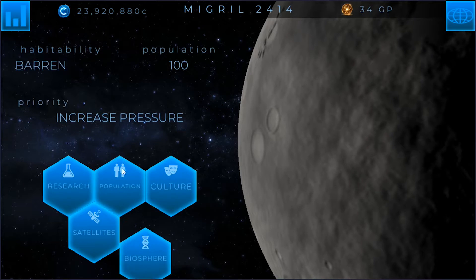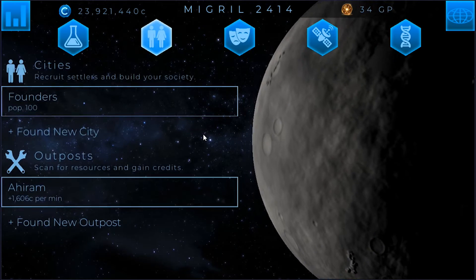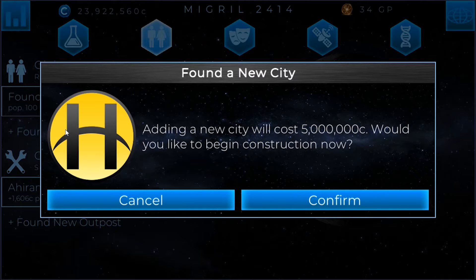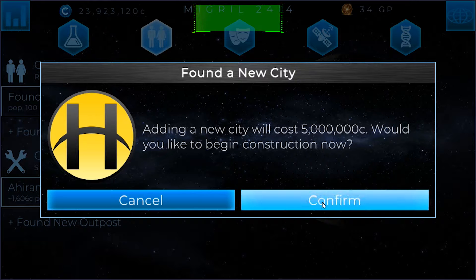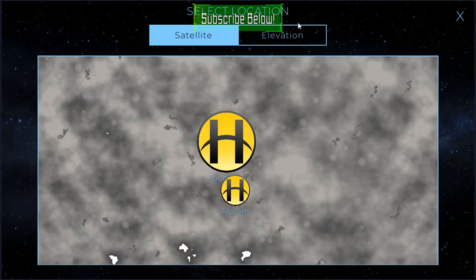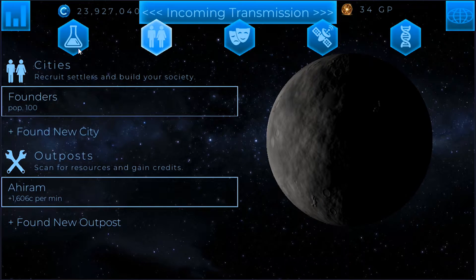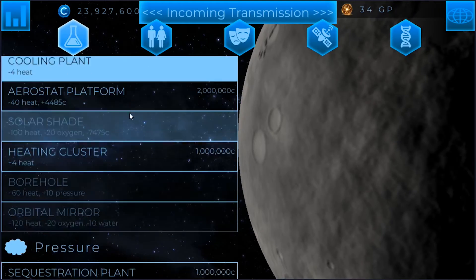We have a little bit of an atmosphere so we could actually start increasing oxygen and water if we wanted to. I don't think we do, but it is an option. With 23 million credits that opens up a lot of different avenues, and one of those being that I'd like to go ahead and found my second city. Before I do that, let me go to research real quick.